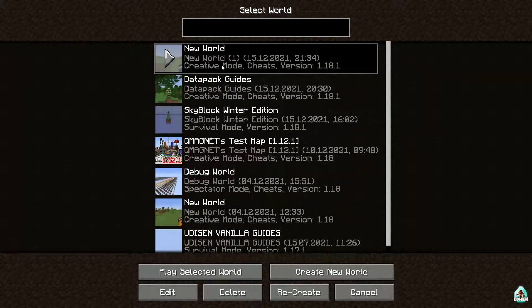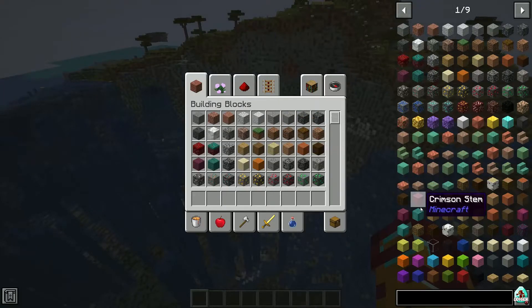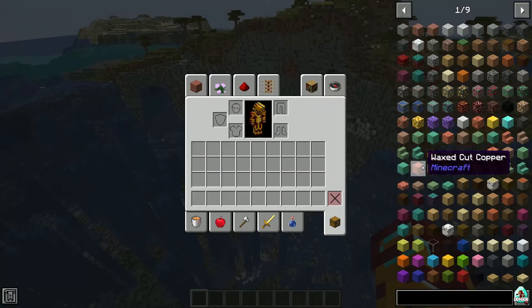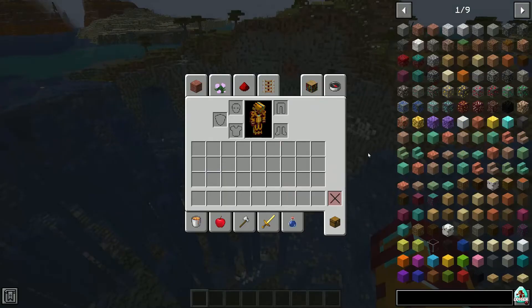This mod works in exactly the same manner as the original mod. You should see a menu on the right side when you open your inventory. If you don't see it, no big deal — simply press and hold the Right Control button, then press the O button, and you'll activate this menu again.